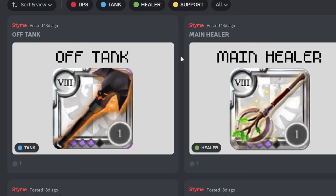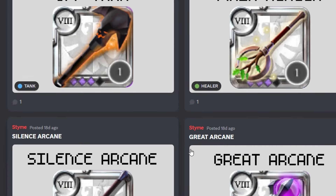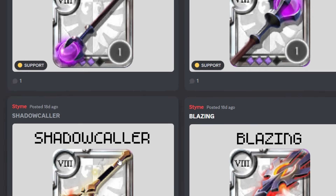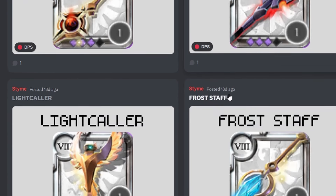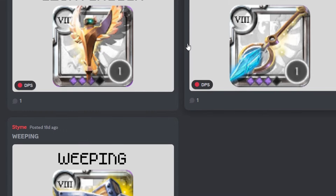For the comp, we go with one main tank, one off-tank, one main healer, one silence arcane, one great arcane, one shadow caller, one blazing. For the DPS there are three choices available: frost, weeping, and light caller.